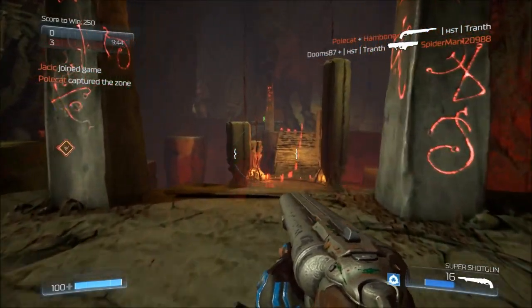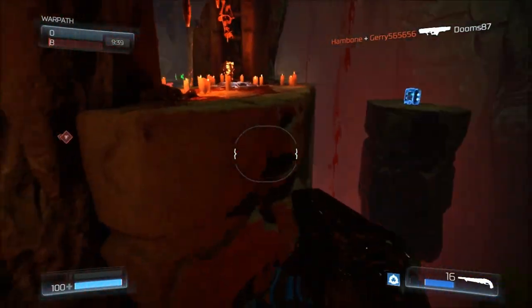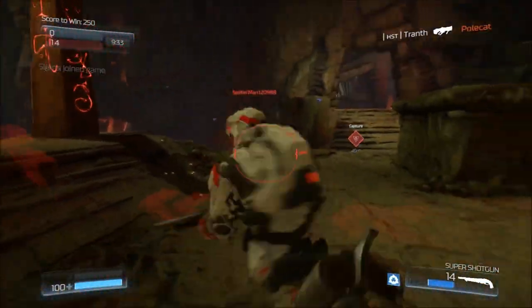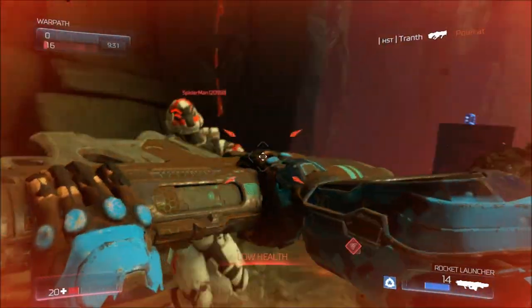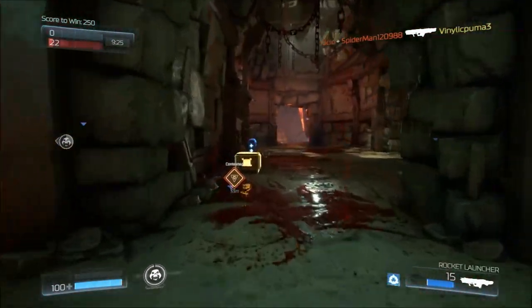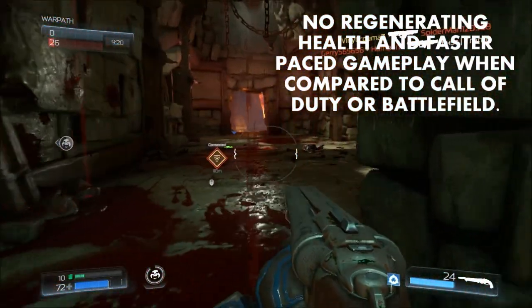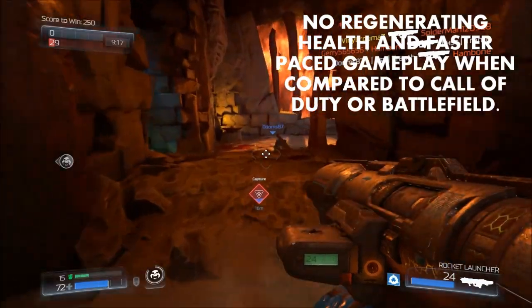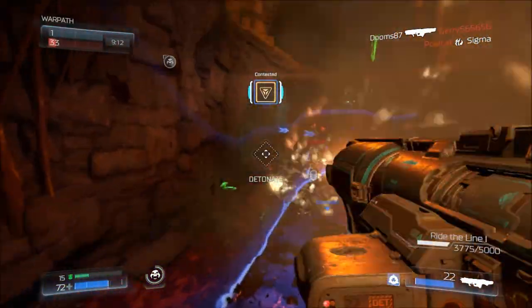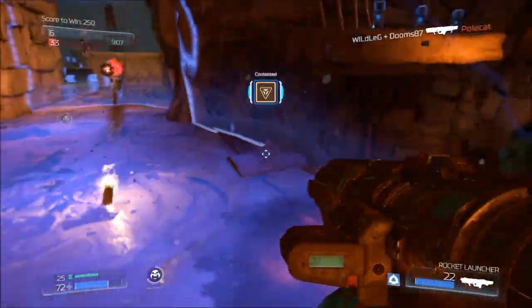Doom's multiplayer is really tense and really fast — you're going to need really good reflexes, especially on PC, unlike most modern military shooters like Call of Duty or Battlefield. For one, you have to pick up health and armor as you go instead of regenerating health in a secluded area, and the pacing is much faster. Your characters just fly through the levels and you gun people down. It's really awesome.